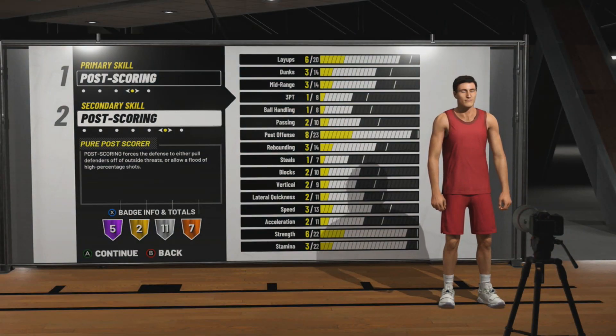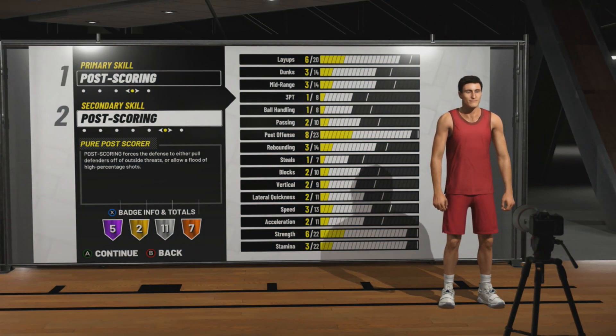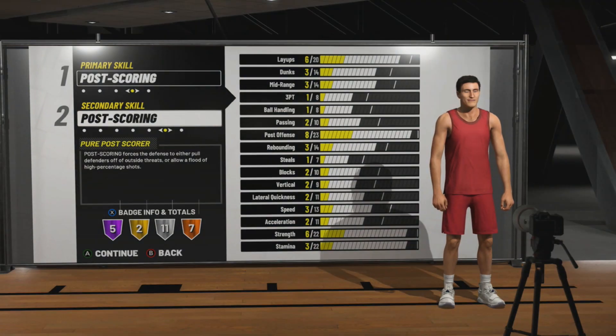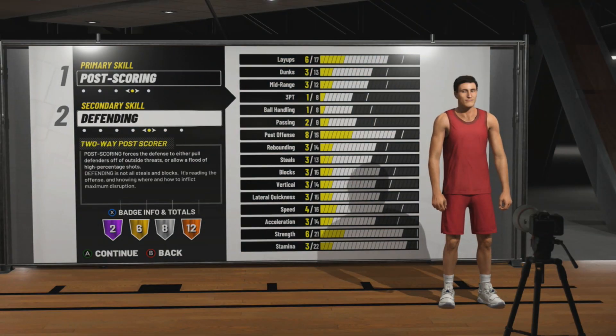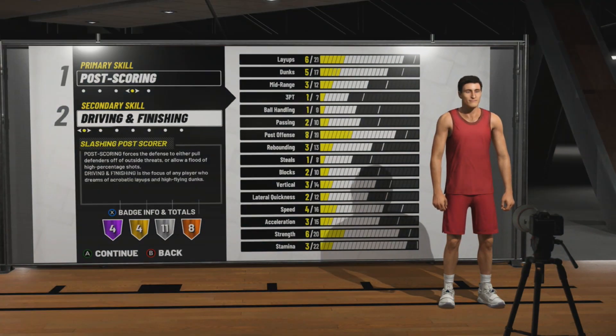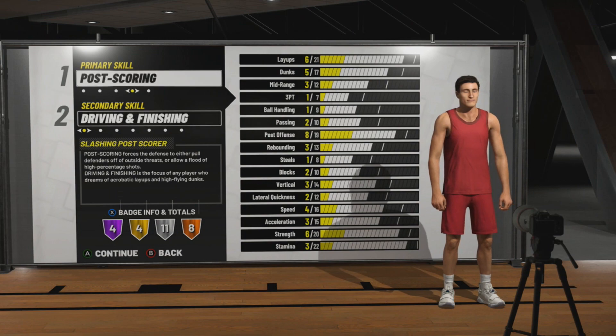I'm looking at every build as an investment once you hit 99, because I'm definitely hitting 99 this year. Hopefully it's not that hard to hit in the park. The Pure Post Scorer is definitely the second best dominant build. Now there are going to be people commenting — I'm saying dominant build, not a build that you're making to sacrifice for your teammates, like a Pure Glass, which is a sacrifice build.